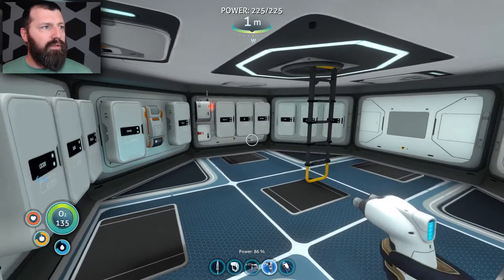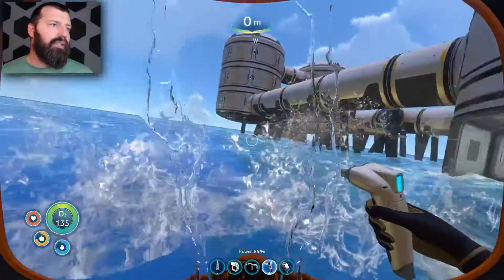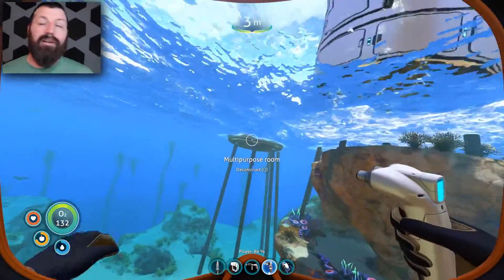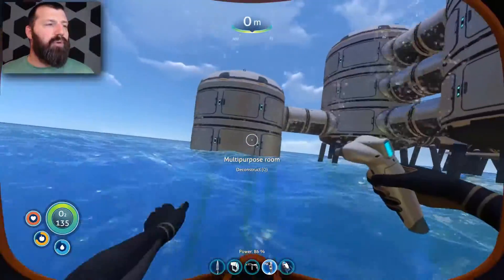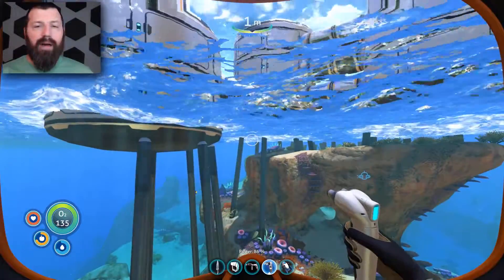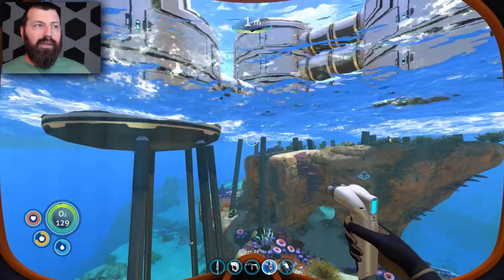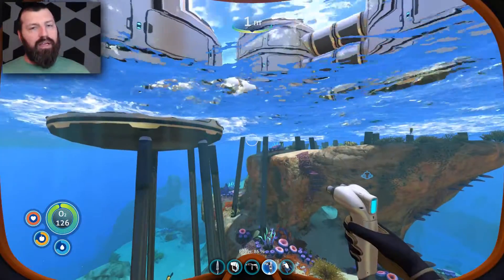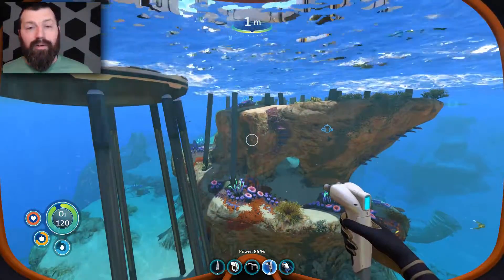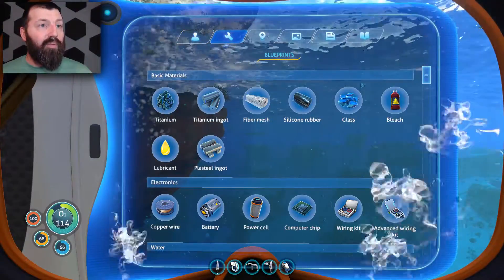Over here I added another side of the base going down into the water a little bit. This is where the moon pool is going to go — it'll hang off into this area and the bottom water level should line up right with the top of the ocean. If not, we might go down one more level and just put it in the water.